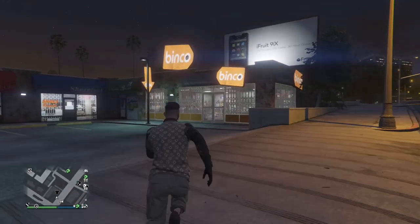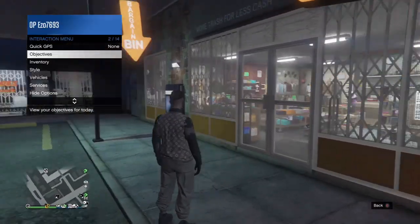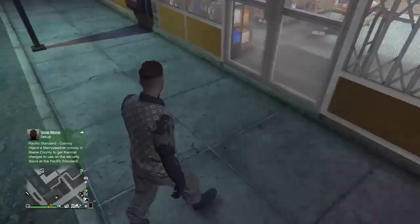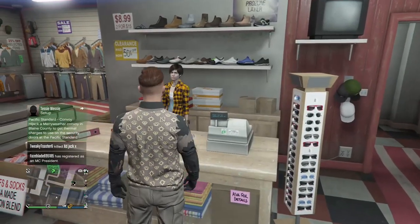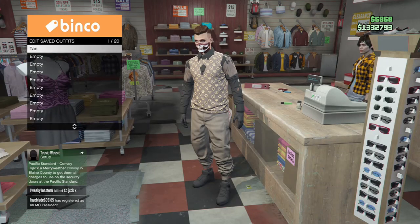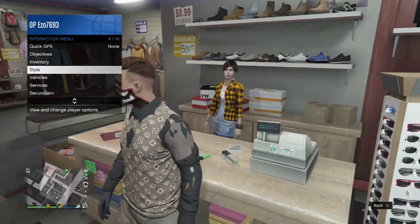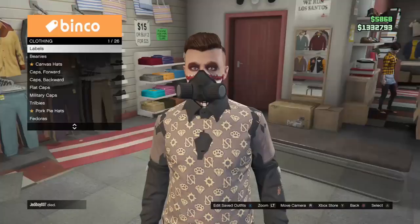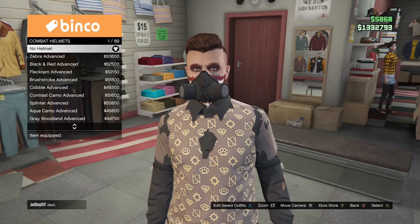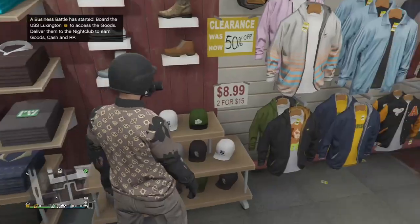Once you have loaded in, run into the clothing store. If you don't want the earpiece on, you can just unequip it — then save the outfit. If you would like to have the rebreather and a helmet, equip the rebreather from your interaction menu and go down to the hat section, go down to bulletproof helmets, then equip the black bulletproof helmet. When you've done that, save the outfit.